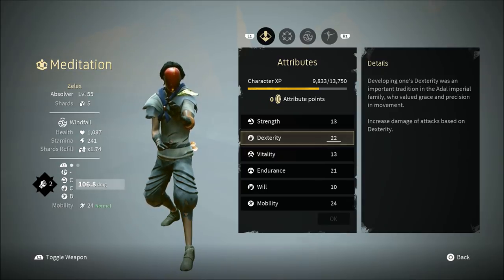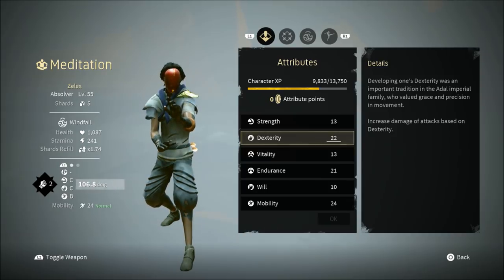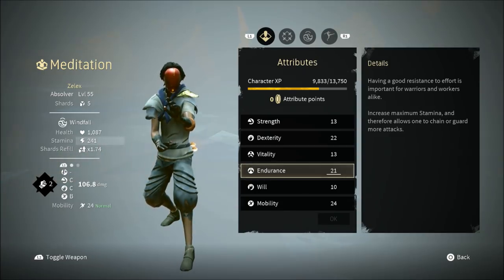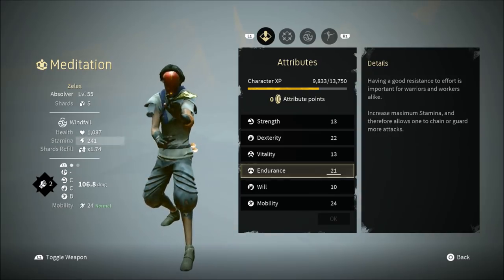So if you have a dexterity-based attack that does 50 damage, but you have a lot of dexterity and put a lot of attribute points into it, it can bump that attack's damage up a lot. You really want to focus on increasing your dexterity and endurance. Endurance allows you to regenerate stamina faster, but not only that — it also lets you string attacks together longer, so you can keep doing these combos without getting tired too fast.